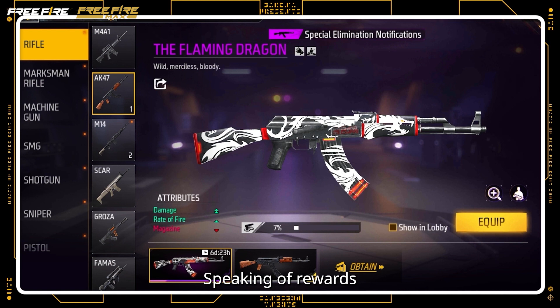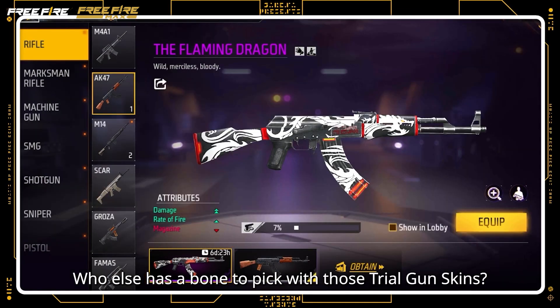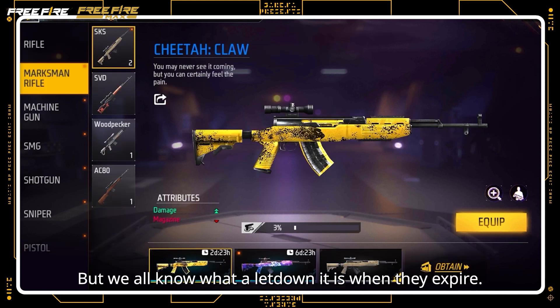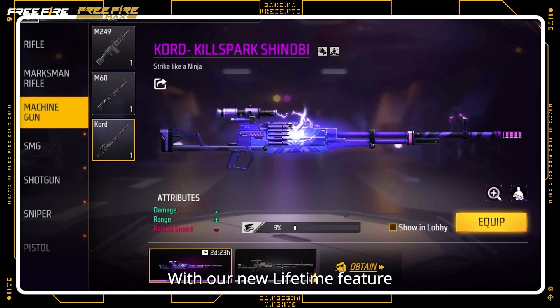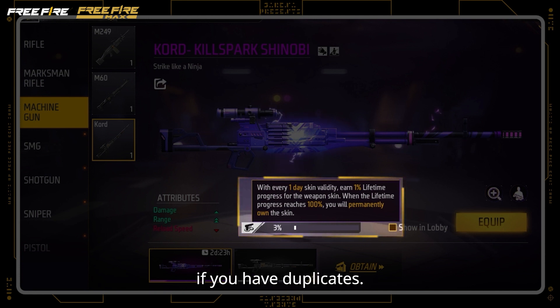Speaking of rewards, who else has a bone to pick with those trial gun skins? I mean, they were great while they lasted, but we all know what a letdown it is when they expire. With our new lifetime feature, you'll be able to unlock permanent weapon skins if you have duplicates. Find your progress bar and other details here.